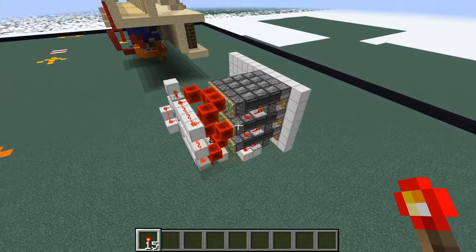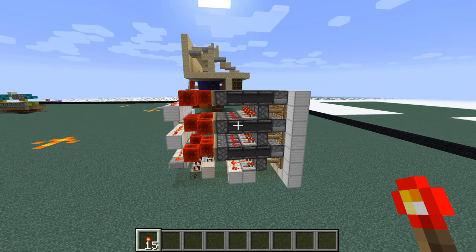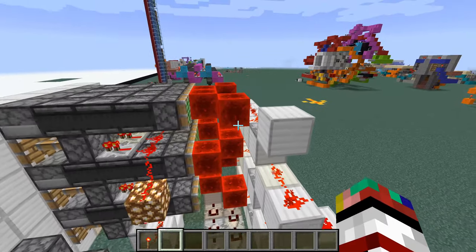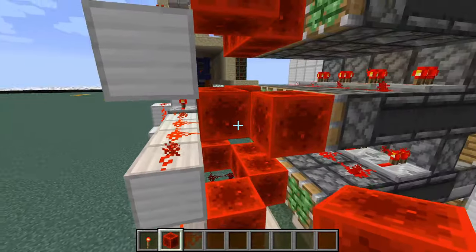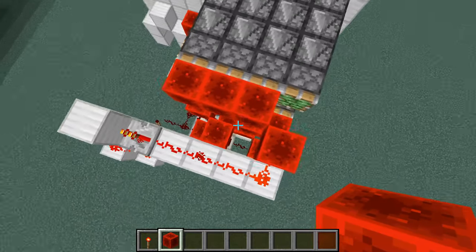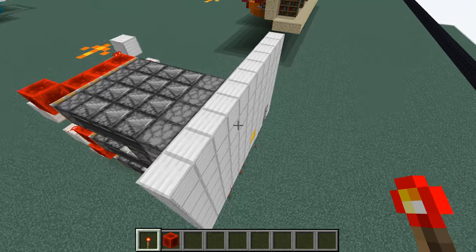So, here is all of the redstone for this design. As you can see, there's a lot of observers and pistons making the whole thing work. The cool part about this is that you can completely customize the whole entire combination by just changing these redstone blocks out the back. As you can see, that is a completely different combination, and then everything will get reset.